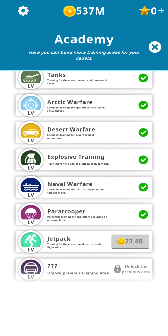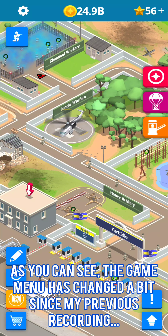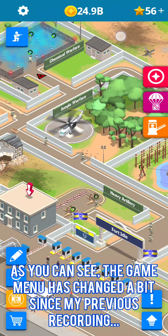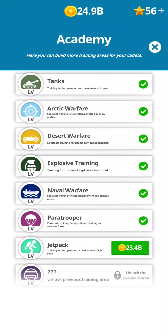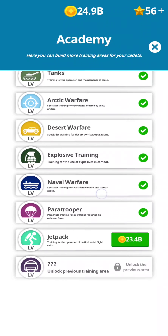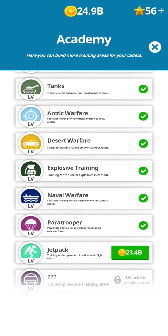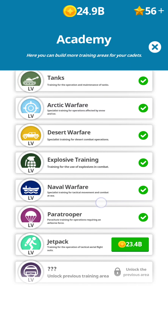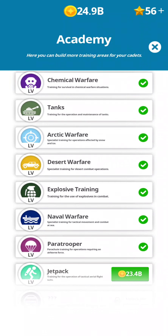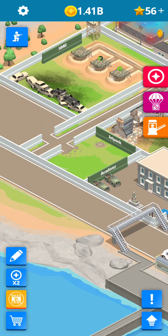The jetpack — it's going to cost 23.4 billion. Are you kidding me? I have to grind a lot of coins before opening the jetpack training area. After having grinded a lot to get up to almost 25 billion coins, I am now able to unlock one of the last training areas — the jetpack, which costs 23.4 billion. It allows training for the operation of a tactical aerial flight suit. Let's buy it.